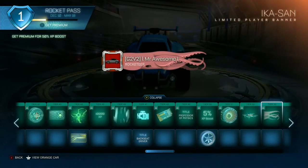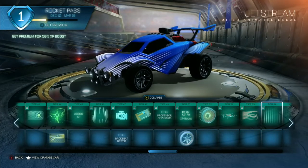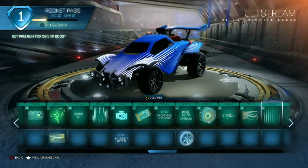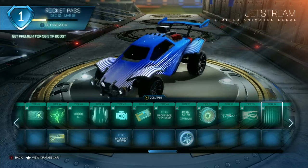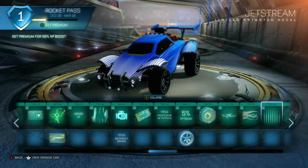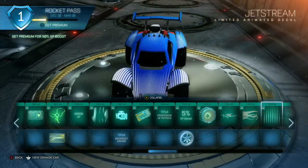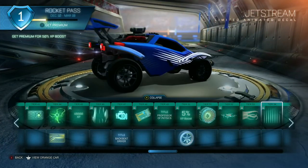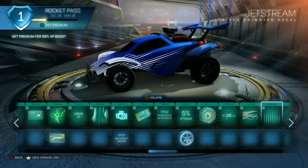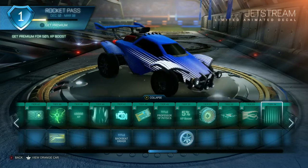Ika-San topper — looks like a giant squid or a kraken. Jet Stream — so last time we had the Jet Stream for the Rocket Pass car the Maverick, but everyone wanted it for the Octane, so I think that's what they did this time — they added it specifically for the Octane. I don't think this is universal for all cars, just the Octane, but it's a sick decal — it's almost like the Streamline black market but you can get it in the Rocket Pass. Pretty cool.